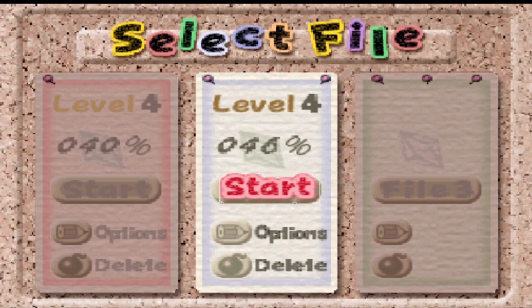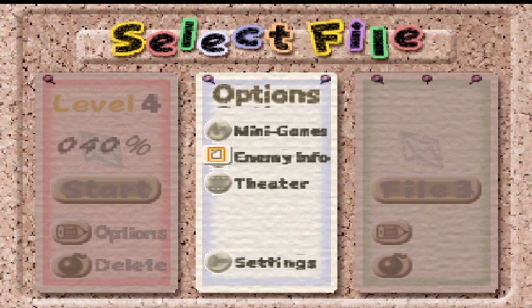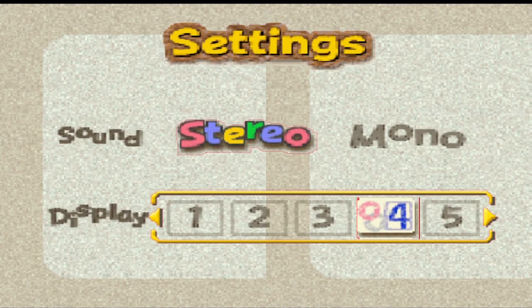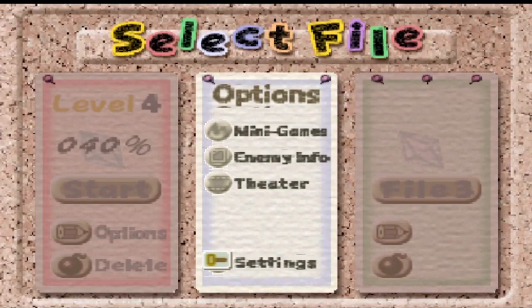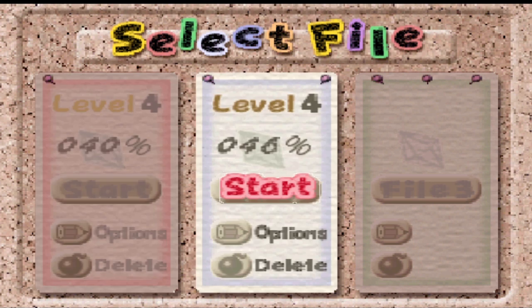Hey guys, it's BLTX! Welcome back to more Kirby 64 with the Crystal Shards! Last time we took care of a volcano, which is very cool. And we went through everything that I wanted to do in options, except for one — and that is in the settings. How cool do you think that is going to look? That is what I'm going to keep it at for the rest of this Let's Play. And hey, I'm at 46% of the game done. Not bad.